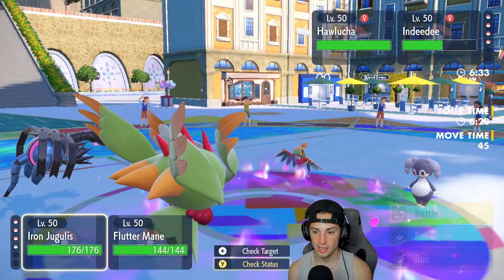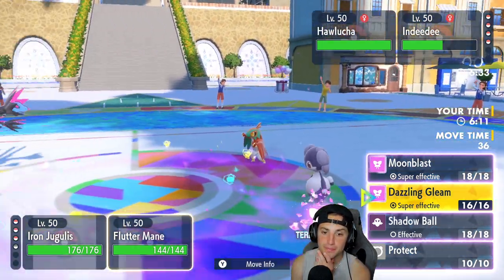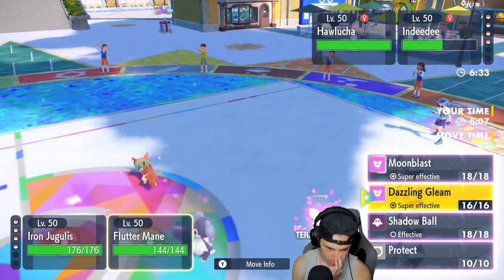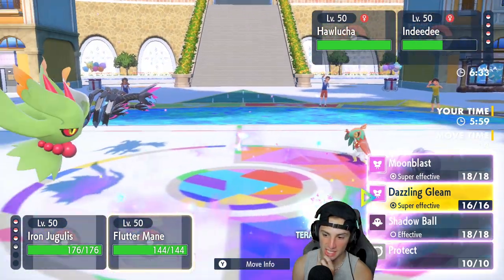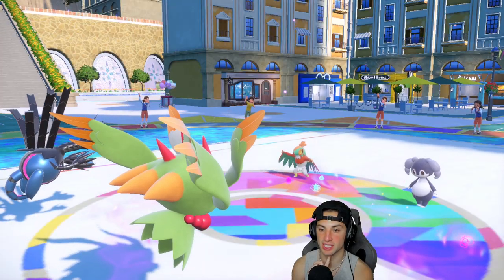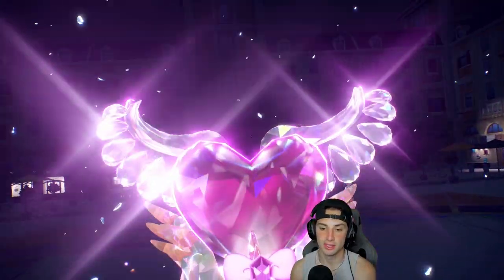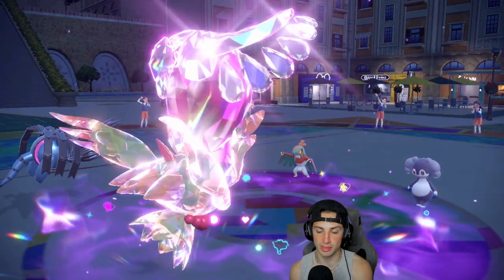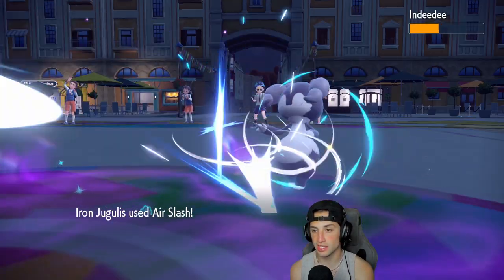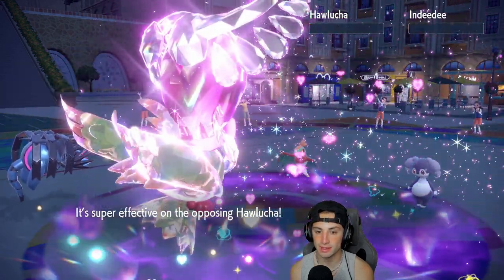Chi-Yu takes the hit, allowing us to set up Tailwind. I could throw out a Dazzle Gleam for fairy coverage to clean up. Going for Terastallize Fluttermane into the Fairy type — they do not Terastallize, which is odd. Dazzle Gleam picks up big damage on Tyranitar, and maybe KOs the Sandy Shocks. It does not KO Sandy Shocks but damage is through the roof. Air Slash comes out, and Gleam picks up the double KO — we're now in a very strong position.